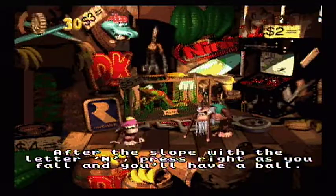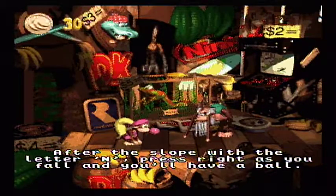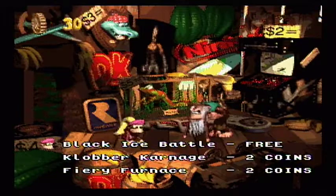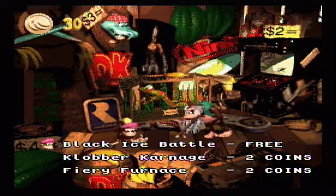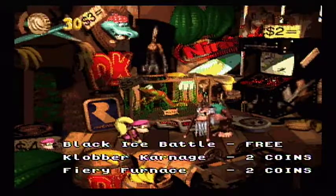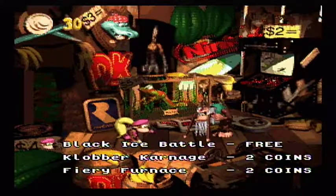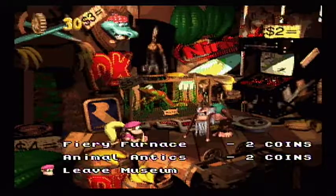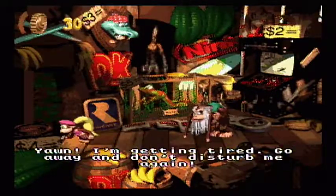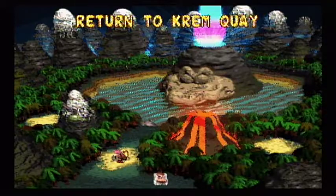So the next level is Black Ice Battle, so we'll get Cranky's little info on that. I'd have never been kidnapped in my day — not like that fat fool Donkey. Gaze in awe as you appreciate my knowledge. After the slope with the letter N, press right as you fall, and you'll have a ball. So after the slope with the letter N, hold right. That sounds like something we really want to remember, because it sounds like something we can't plan for — if we miss it, we miss it. Definitely want to remember that.